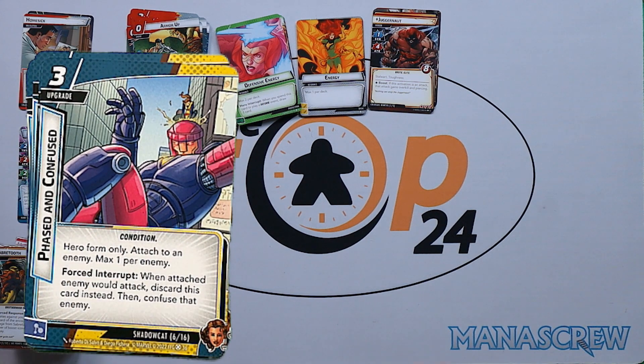Two copies of Phased and Confused: hero form only, attached to an enemy, max one per enemy. Forced interrupt — when an attached enemy would attack, discard this card instead, then confuse that enemy. Really nice to set up, and it can be attached to any enemy.